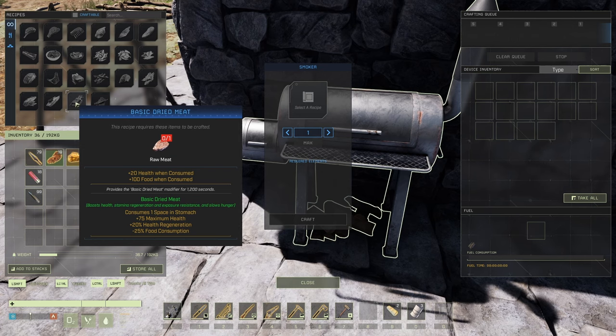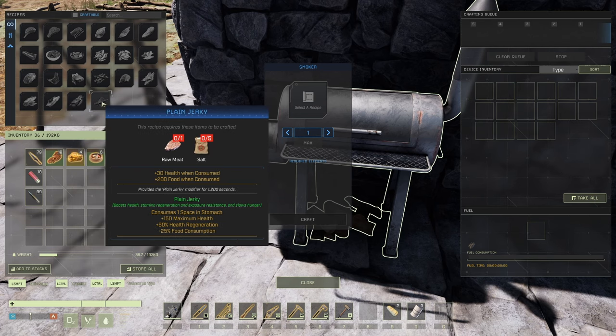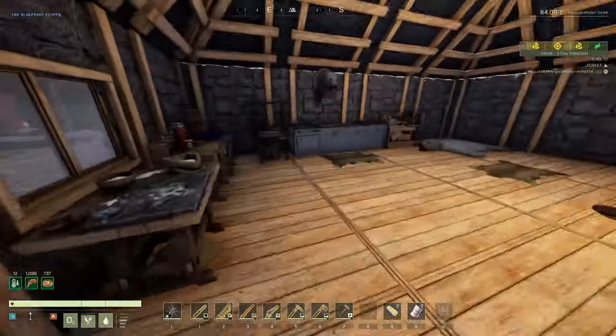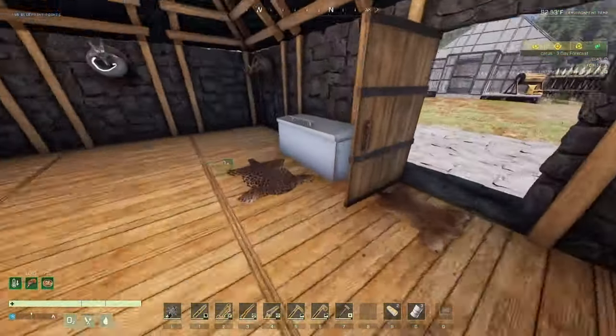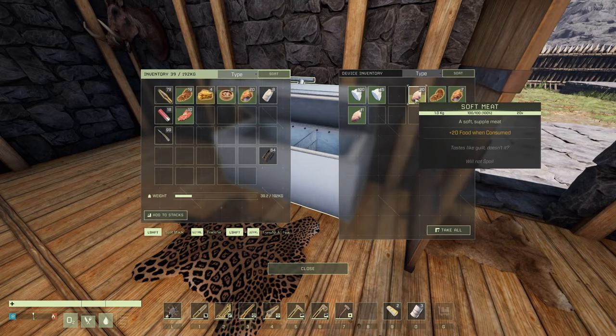We're not gonna make a ton of fat with it or spoil meat — very good. Plain jerky: 150 health, 60 — this is good for healing and around the base. Let me see what kind of meats I have in here. So I got stringy and soft meat.